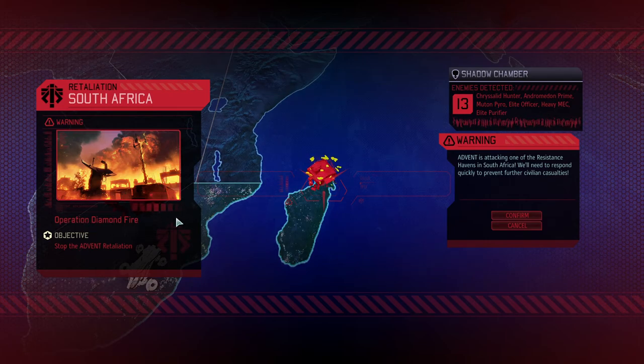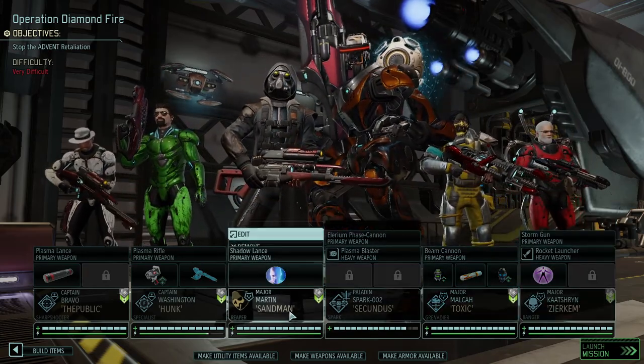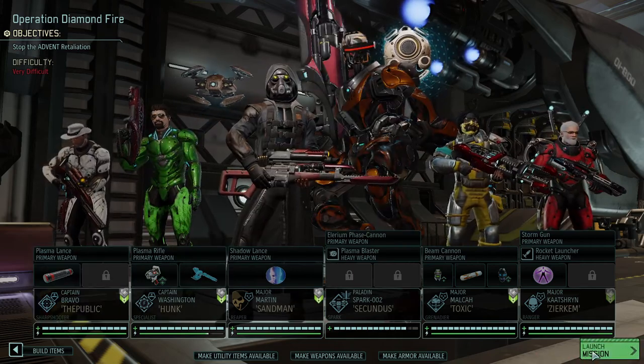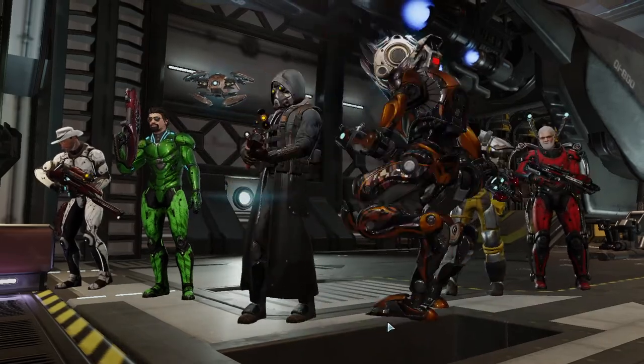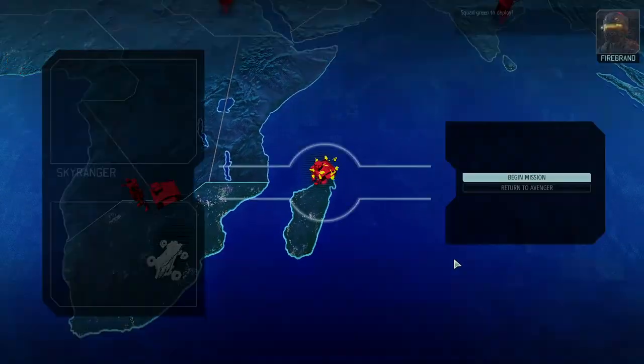We're going for Operation Diamond Fire, pretty much towards the end of the game. I really only want that loot — one Elarium core — so we can finish the Icarus suit. Otherwise, this is more of that extra round when everything is maxed out. Chrysalid hunter and andromedon prime will be a bit more difficult, but going in with the secondary team: Circle, Toxic Secundus, Sandman, Hung, Mike Republic Bravo. Lots of good C-team players. By now the A and B teams are at colonel rank, and most of these guys are majors. Overall the run has been a blast.